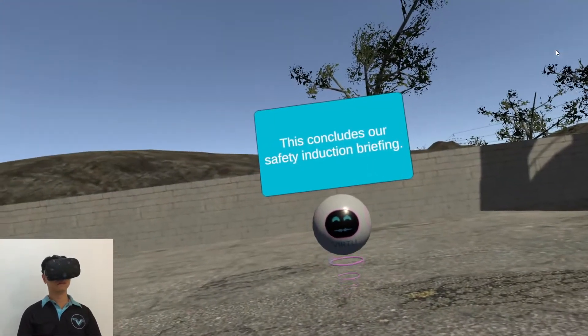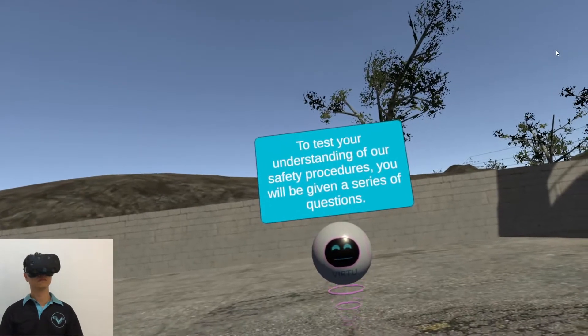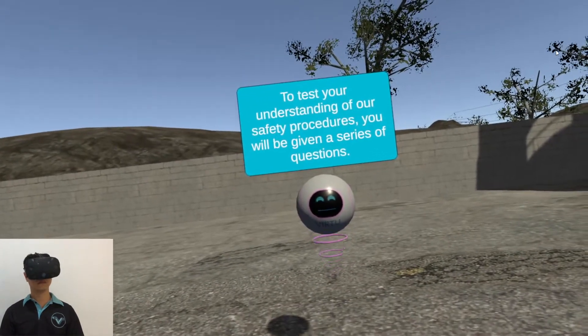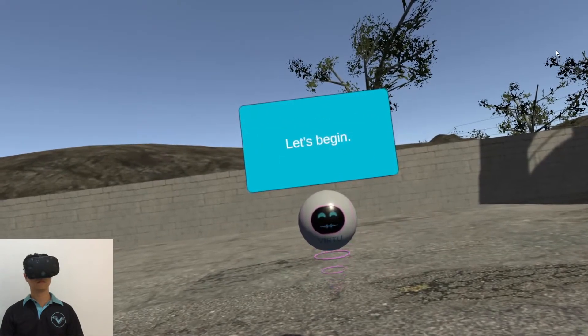This concludes our safety induction briefing. To test your understanding of our safety procedures, you will be given a series of questions. You have to score at least 80% in order to pass the test. Let's begin.